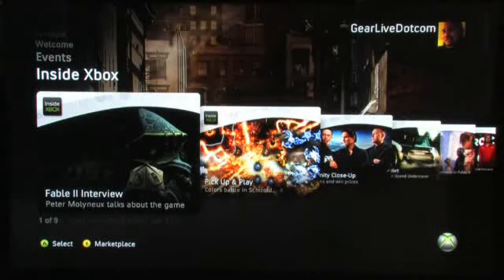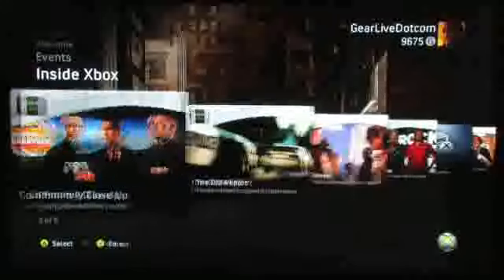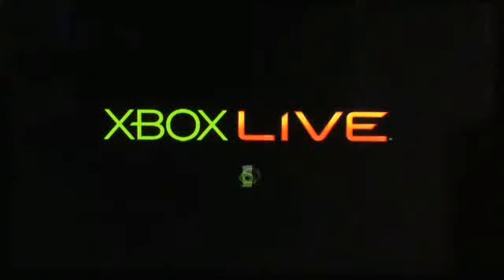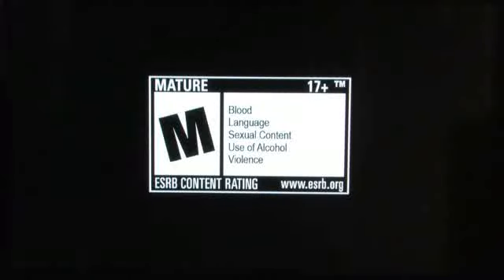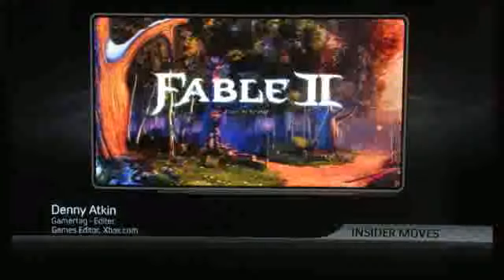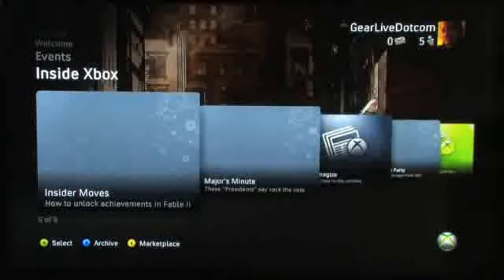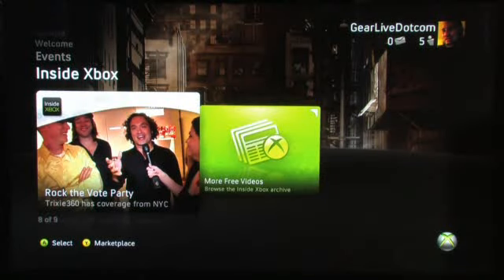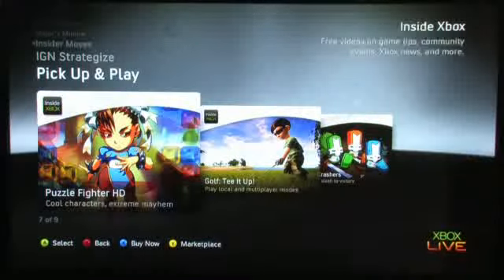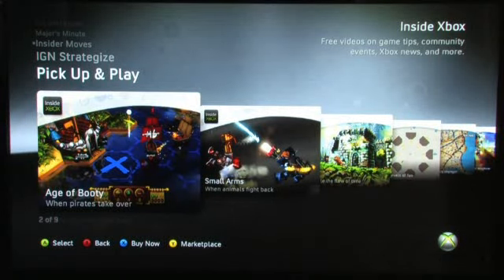Inside Xbox has been really cleaned up. If you choose Inside Xbox you can go into any of the different shows they have for the Xbox 360. If I go into Insider Moves, for example, it'll start playing the latest edition. You have Majors Minute, the IGN Strategize series, Rock the Vote, and more free videos. You can also go back in time to look at older Insider Moves videos, older Majors Minute videos, OXM Report, Pickup and Play, etc. These are all nicely laid out — much easier to find what you're looking for than it was before.